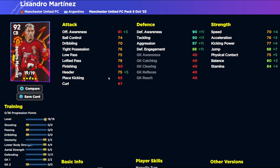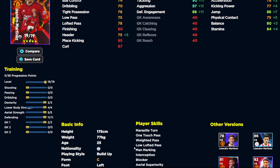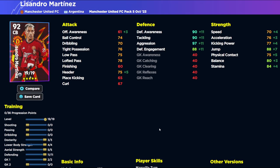Lisandro Martinez is a very tigerish center back — don't let his height dissuade you. Once you boost his jump to around 88, he has aerial superiority. If you add heading or acrobatic clearance, he becomes very dominant, and height doesn't really come into it if you've got a strong tall center back beside him. He's versatile — good acceleration, speed, decent physical contact, really high defensive stats, and you can play the ball out from the back.